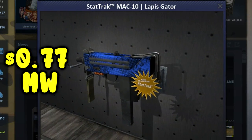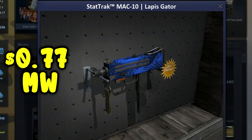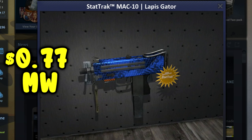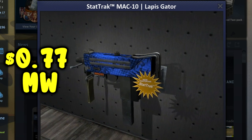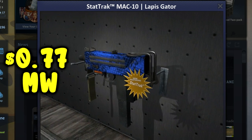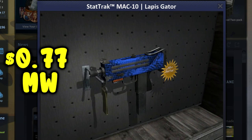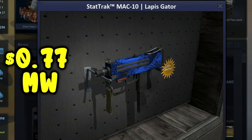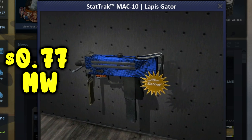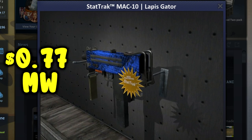For our next skin, we have the MAC-10 Lapis Gator StatTrak, Minimal Wear condition. A StatTrak MAC-10 Lapis Gator Minimal Wear goes for 77 cents on the Steam Market. By the look of this gun it looks pretty decent — has a dark blue color to it and it has reptilian scales like an alligator. As in the name, Lapis Gator: it's blue and has gator scales all over it.